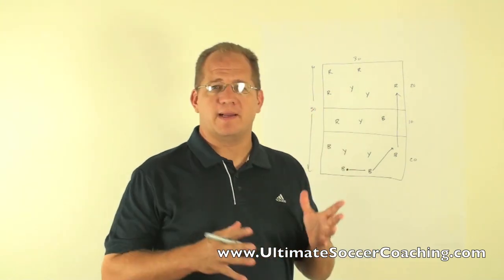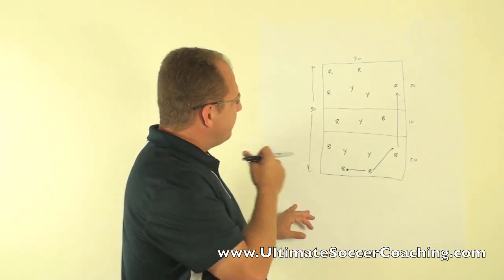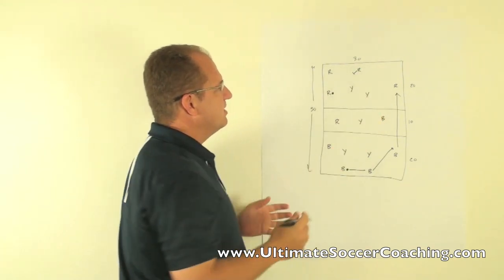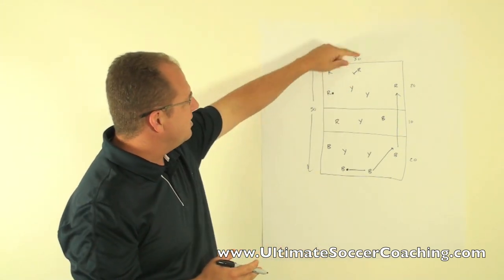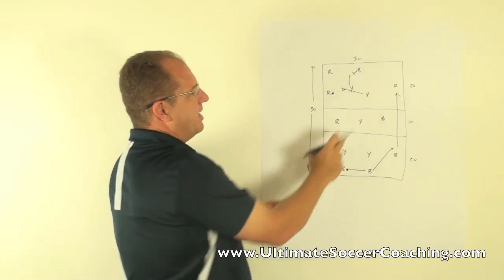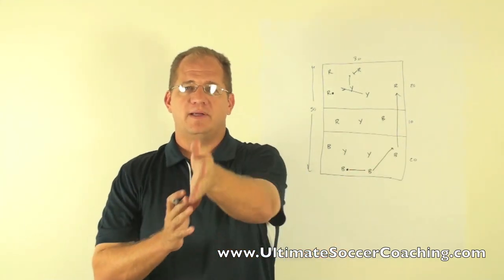There are some really great coaching opportunities here. One of the big things to work on is body shape when receiving the ball — you want players to open their hips up. If the ball is with a red player and he plays it into the middle man, that player does not want to receive the ball closed off, facing the wrong direction, because that limits his options. The only passes available when squared up are a forward pass or a return pass, making it easy for defenders to close him down. Encourage him to open his hips as he's receiving so all his options are in front of him.